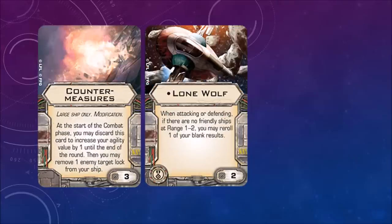All interesting upgrades. Countermeasures, large ship only modification — at the start of the combat phase, you may discard this card to increase your agility value by 1 until the end of the round, then you may remove one enemy target lock from your ship. So this is a one-time use card, which makes sense because it's pretty powerful. Lone Wolf — when attacking or defending, if there are no friendly ships at range 1 to 2, you may reroll one of your blank results, so this definitely favors being by yourself. I might have that one under the wrong category — I think Lone Wolf may actually belong in the next wave, so disregard that card for now.